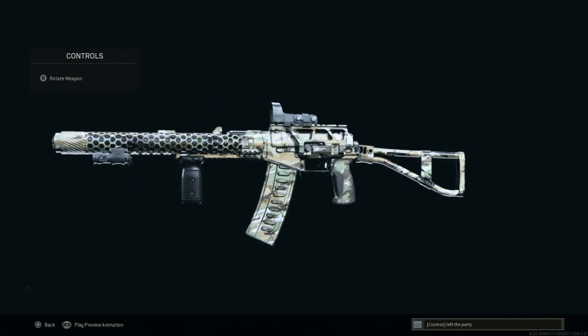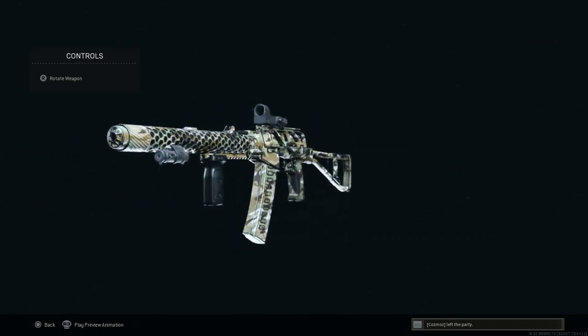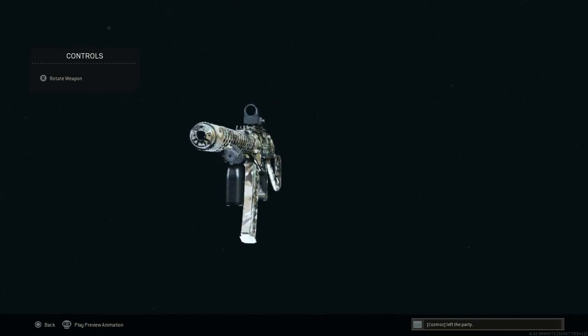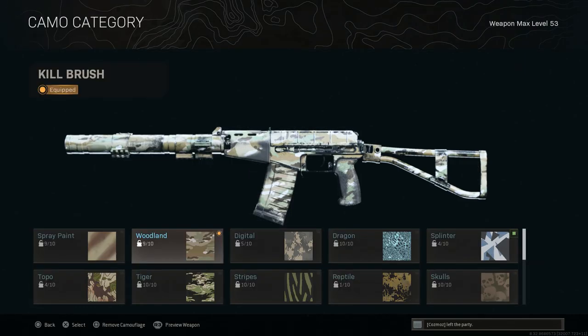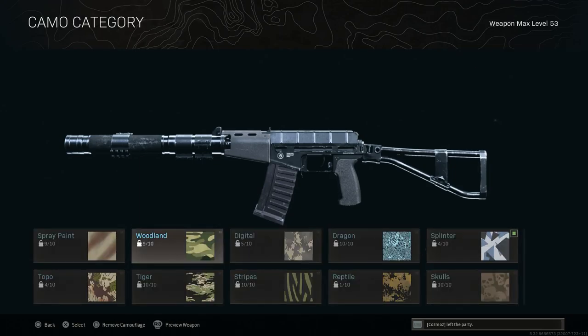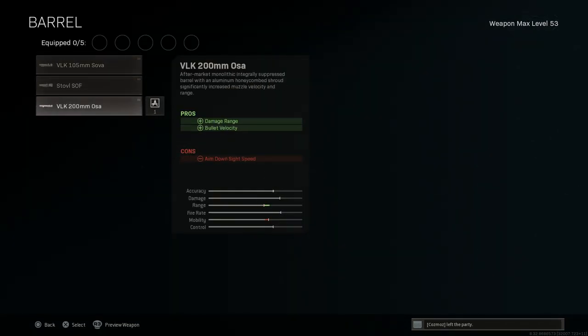This is my new go-to VAL build. I always bring this out during tough meta times — right now we have the AUG and the FFAR kind of dominating. This thing shreds at close range with that 407 millisecond TTK. This was a Season 6 unlock for Call of Duty Modern Warfare and it's still the best weapon in the game as far as TTK goes. The only downside is the magazine.